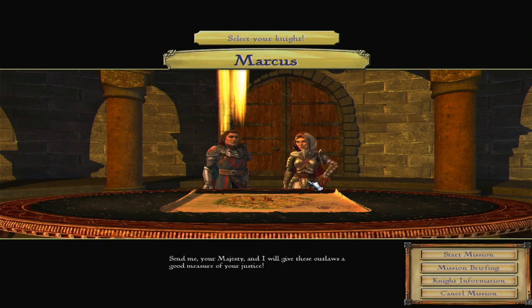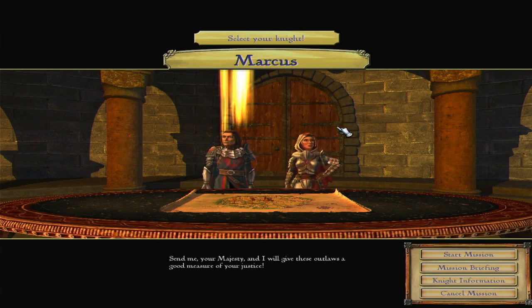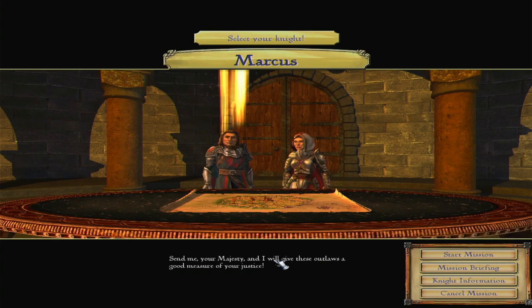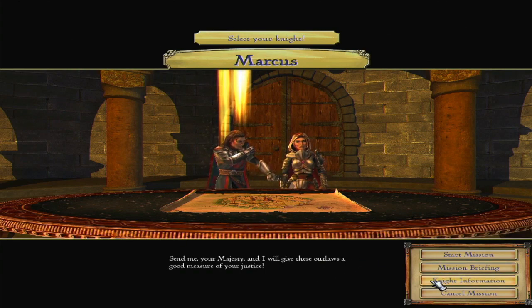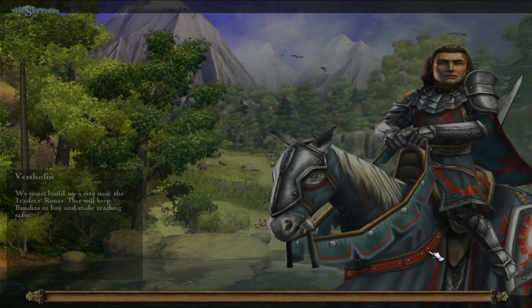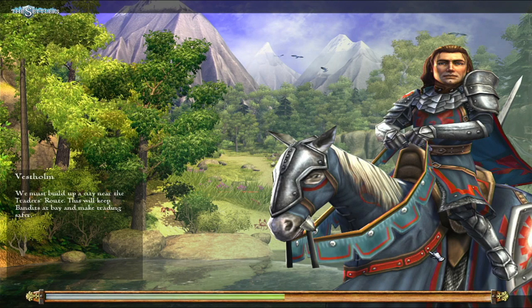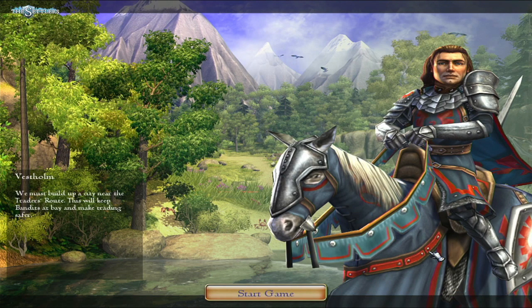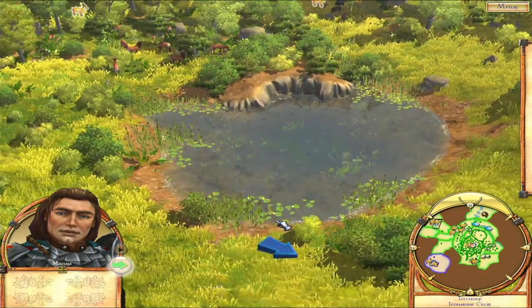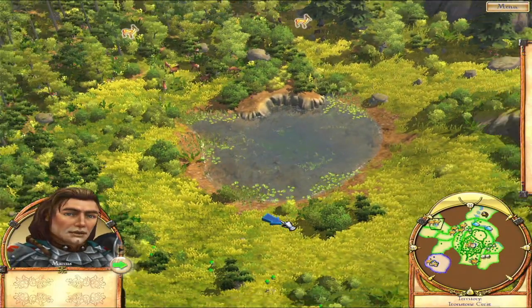At this point we get to select which knight to take, but I'm just going to take the recommended knight most of the time. We can also look at the mission briefing again and the knight information showing what each knight does, since each knight has a different ability. For now let's just start the mission. The loading screen also tells you useful info to bring you up to speed.